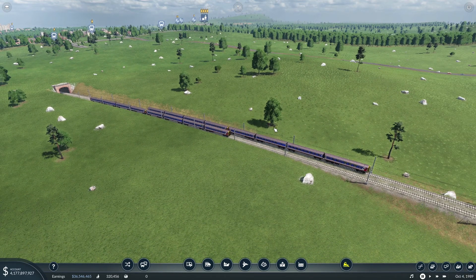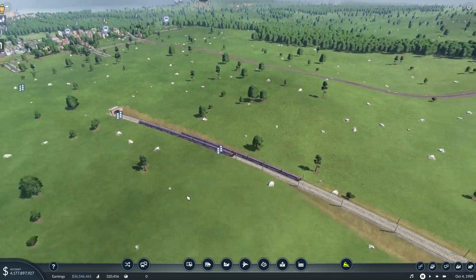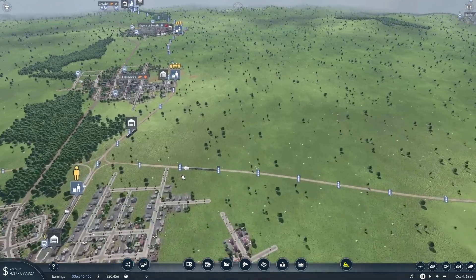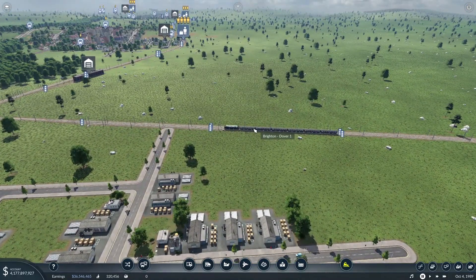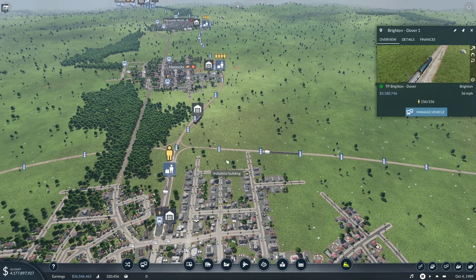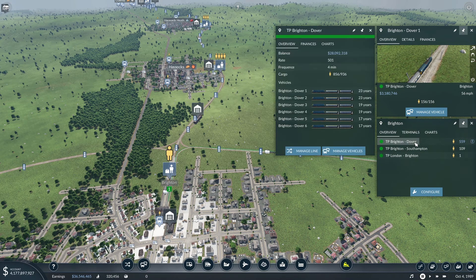So here we are — we left off with the new coloured trains last time. What we're going to do first of all is replace everything else. I'm going to pin that because I want to see its size. We should get a capacity increase out of this. You're going to need it on the Brighton-Dover run — they've only got six, whereas everybody else has eight or more, so I need to deploy another two.